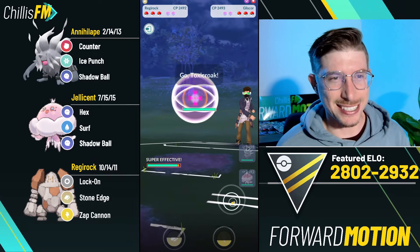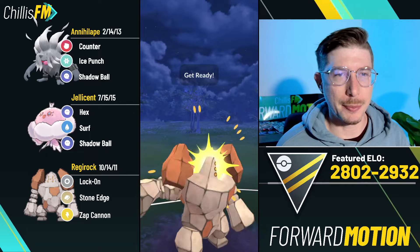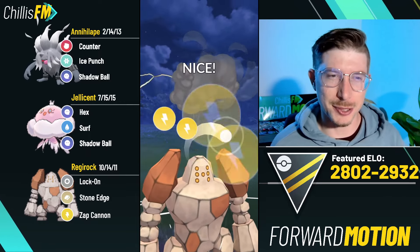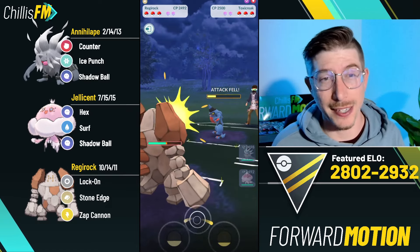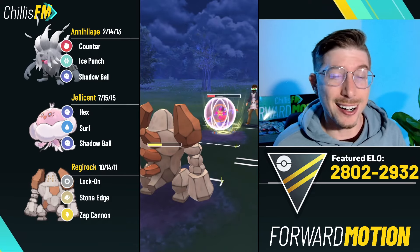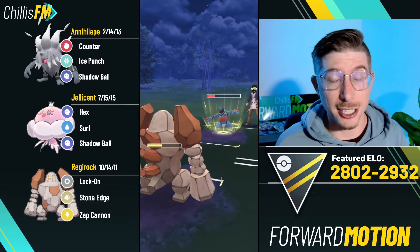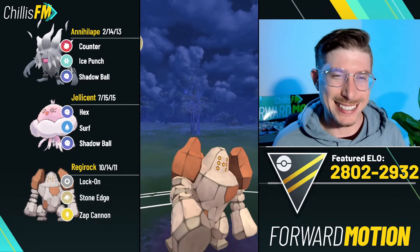Gliscor lead - you would think it's a little bit of a core breaker, but Regirock does beat it and we are able to lure out a Toxicroak. Toxicroak you would think is probably the hardest wall of a fighter since it has a ground-type charge move it gets to very quickly, however Zap Cannon already puts this Toxicroak into the red after the Lock On.